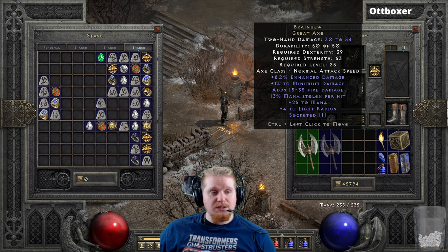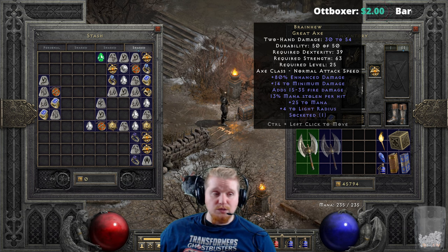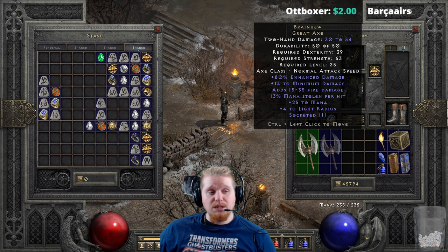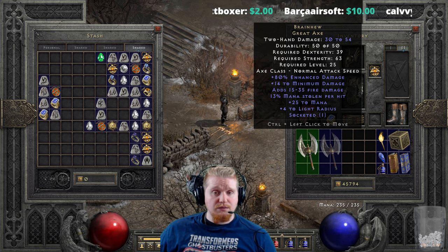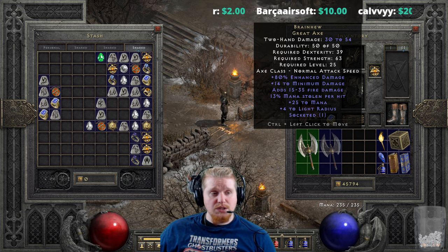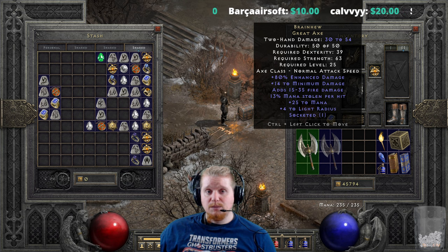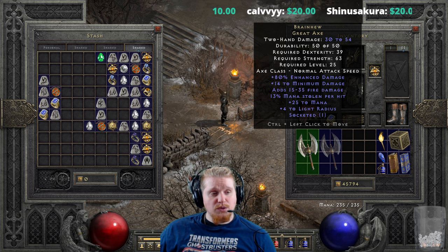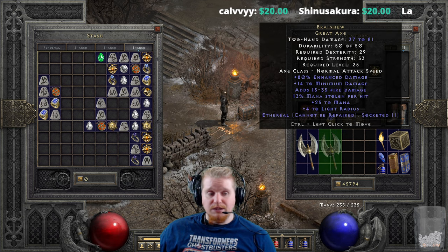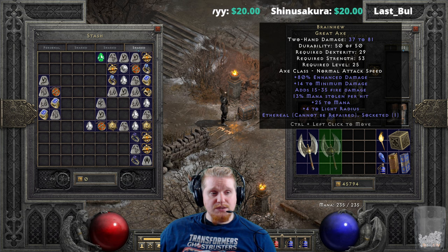We also have a very nice 15 to 35 fire damage, which honestly at level 25 might actually do something. We have 13 percent mana steal on here, so it's definitely going to be an axe that helps you restore your mana if you have big mana cost issues, as well as plus 25 to mana to help bump up your mana pool. We also have plus 4 to light radius, which is not really that great.